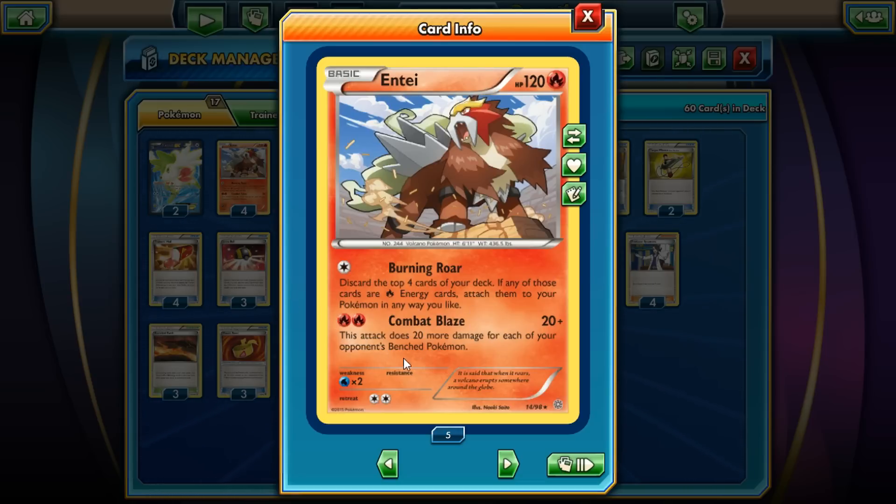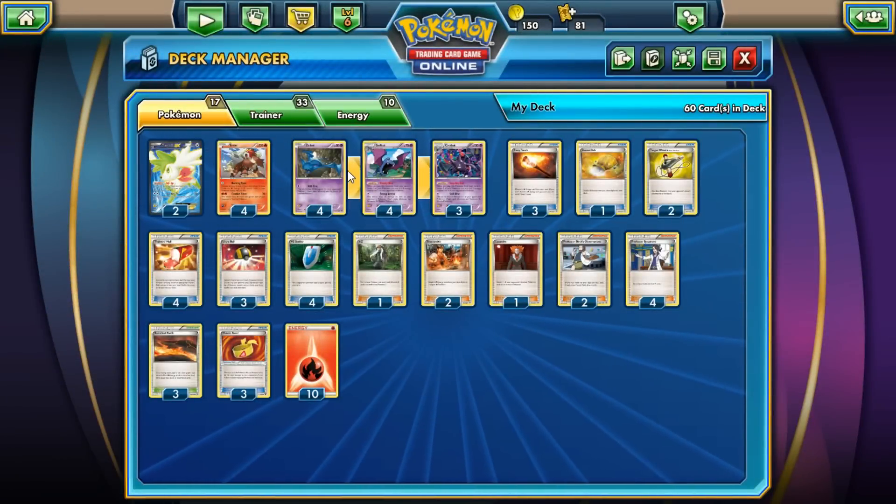Then we have the actual attack: Combat Blaze for 2 Fire Energies. Blacksmith works amazingly with this. It does 20 base and then plus 20 more damage for each of your opponent's benched Pokémon — the reverse Raichu.